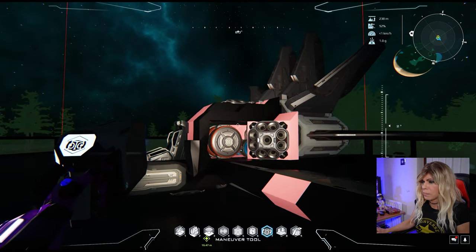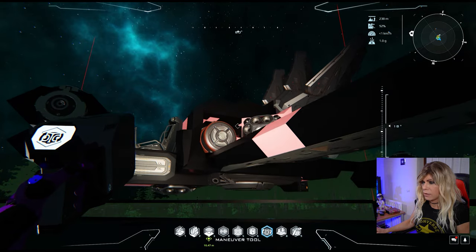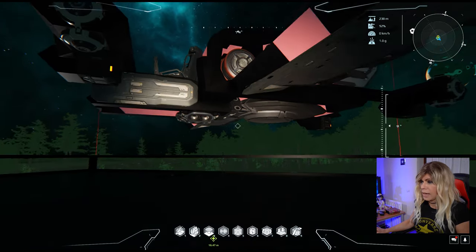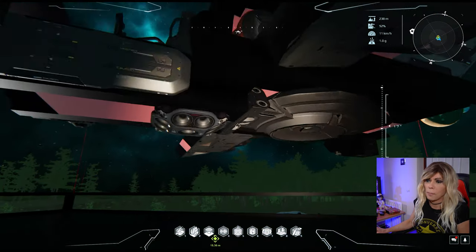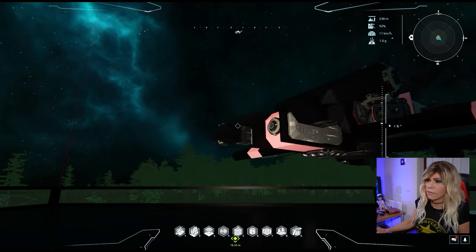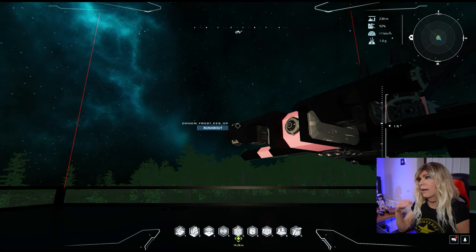If I lift it up a little bit, you can see that I've got a medium hover engine on the bottom. So those are all of the flying elements, and now what we need to look at is the stuff we need to be able to get into space.